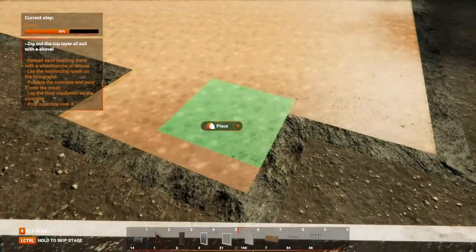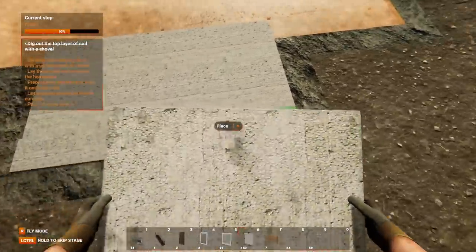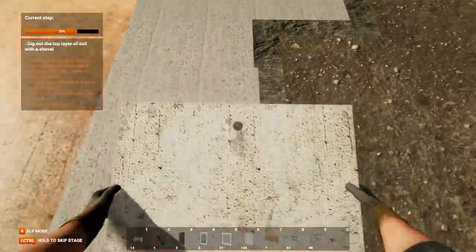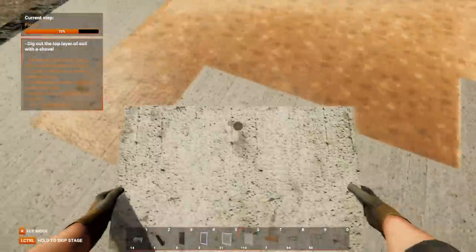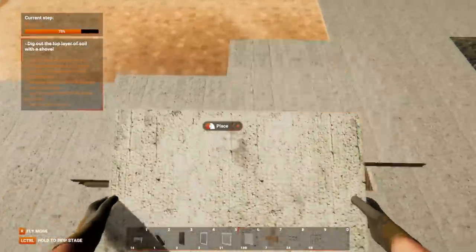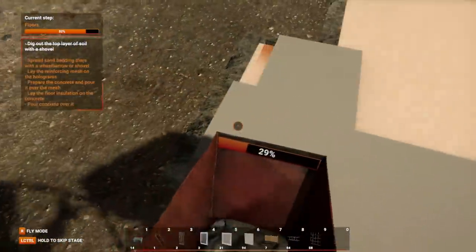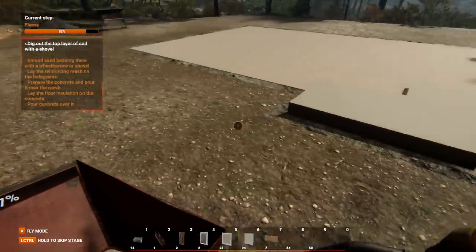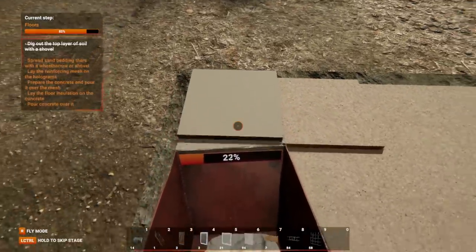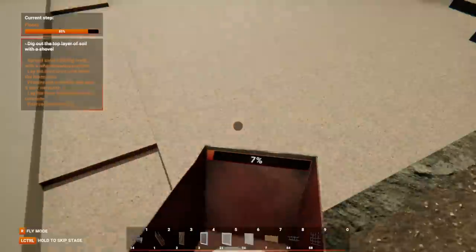However, I was being foolish. The floor was only getting started because we needed to put insulation over the concrete. So I laid my insulation piece by piece going around the entire floor. With the insulation installed, we would not suffer the harsh winters or even the harsher summer heat. I then once again had to pour concrete over the entire thing. I was shocked to learn that so much concrete was involved in making a floor, but I guess that's how houses don't sink into sinkholes once you're in them.